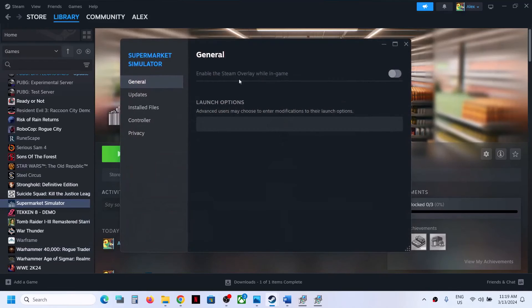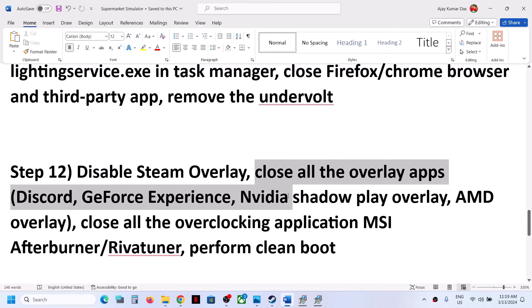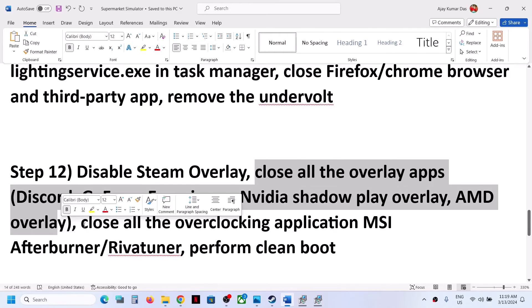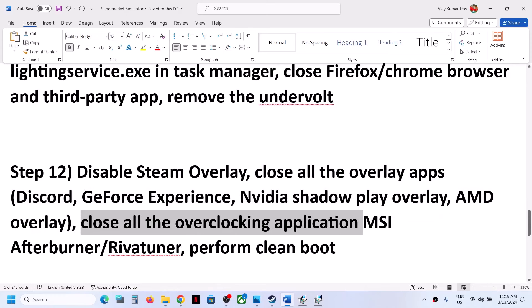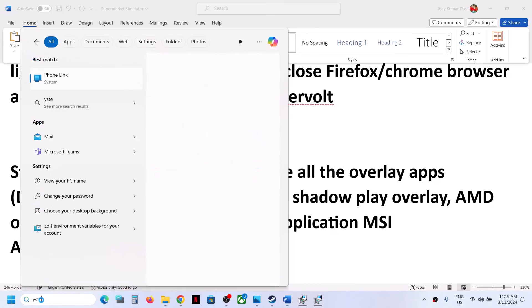Disable Steam overlay: right-click the game, select Properties, and turn off the option that says Enable the Steam Overlay While in Game. Also disable overlays in Discord and GeForce Experience. Close any overclocking applications such as MSI Afterburner, RivaTuner, or similar tools, then launch the game.